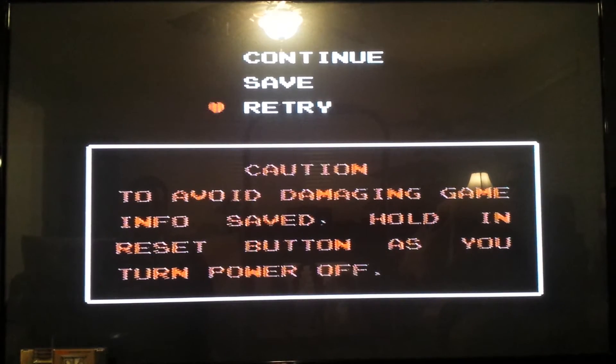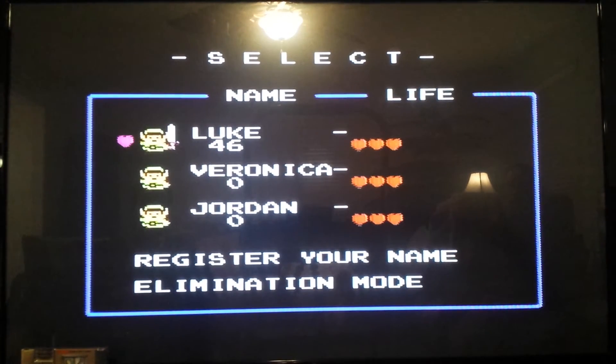The first controller can then hit select and move your little heart up and down to continue or save. Hit save and you're back to the main menu — so you can save without dying.